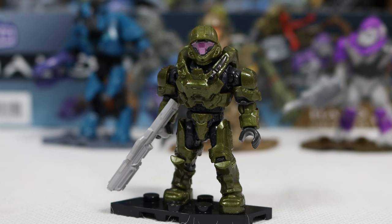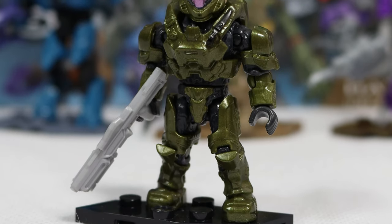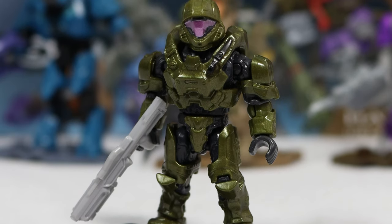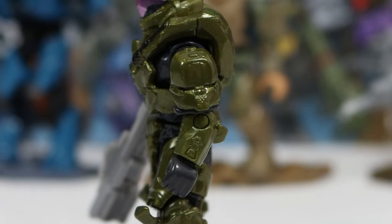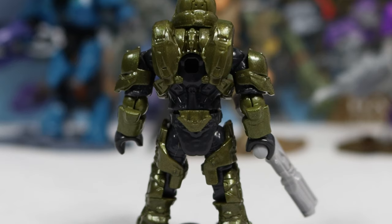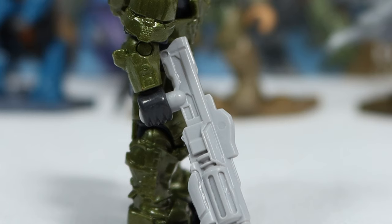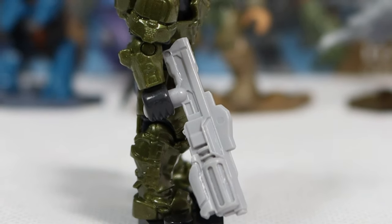Our next figure is probably the weakest in my opinion — this Helljumper Spartan. It's no secret that I don't enjoy Halo 5 and think the armor sets look really bad, but Helljumper is probably one of the least bad ones. This is a good color, and it's nice to see that ODST influence coming out of this Spartan. The shoulder pads and overall look are good. From the back, it's a little more rounded than some other Spartans, which I don't love, but it does match the Halo 5 style. I do like that they included the Hydra — it's one of the better weapons from the later Halo games.